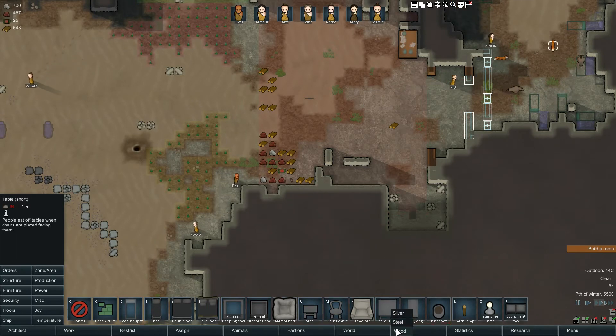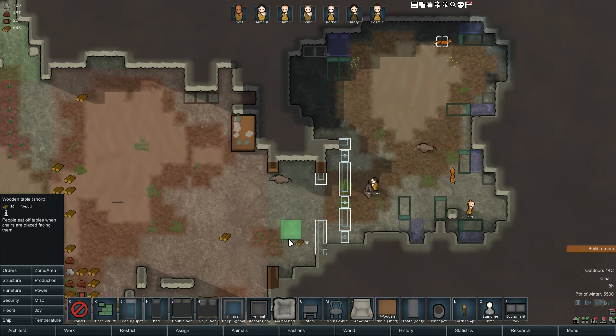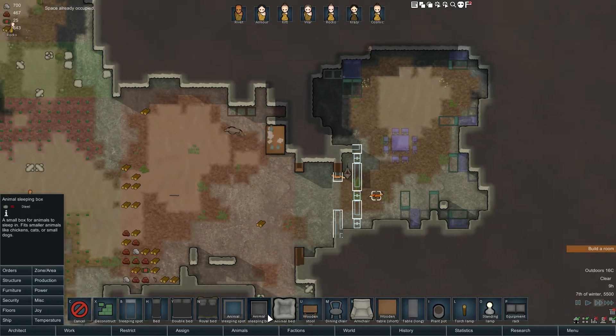Let's get a table, a wooden one if I can. Pop that down, maybe over here. There's not enough room, so we'll just put it in the middle of the room for now. A stool — we need wood as well. You guys can build this, please. We're going to go with eight stools.